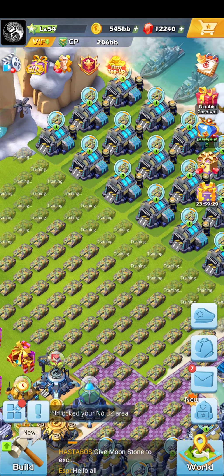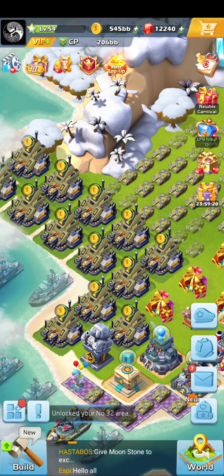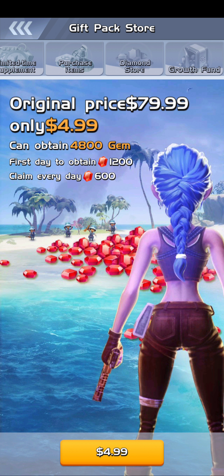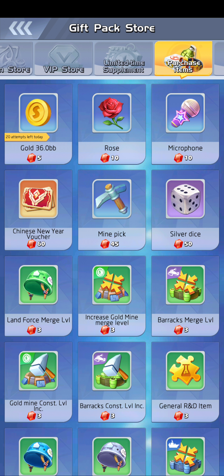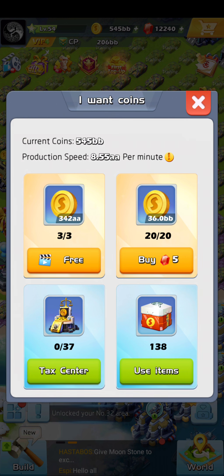I'm gonna wait for some troops to train, then make room and get rid of some buildings so I can build more. I'll build it back up to 100% and then collect 37 times — as much as I can. You can also obtain gold by gems — you've got 20 taps left today, but if I get my percent up it'll be a lot more. You can do that by clicking the gold amount at the top right.